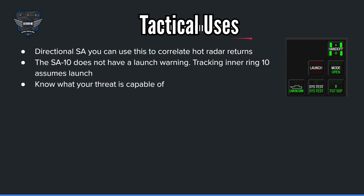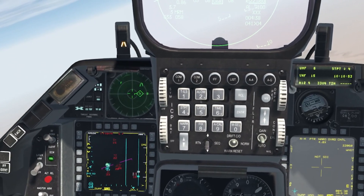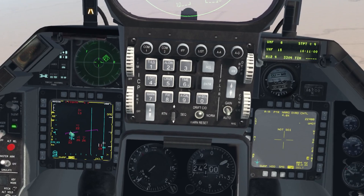When flying around, using your RWR is a fraction of your capabilities in the F-16. Once you get familiarized with it, you'll be more effective. It gives you directional SA and can be used to correlate hot radar returns — if you see someone hot on your nose and can correlate it to a hostile threat type, you can have a better understanding of if it's hostile or not. The SA-10 does not have a launch warning; once the 10 goes to the inner ring, you have to assume a launch and defend accordingly — usually that just means turning around and flowing cold. Most importantly, know what the threat is capable of. If you see a 30 on the RWR, you need to know what a SU-30 is capable of. As you can see in this clip, the RWR gives a greater understanding of the threats around you — the 29 and the 21 are increasingly getting closer and closer in the inner ring.